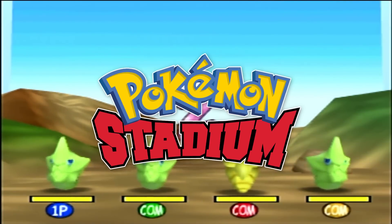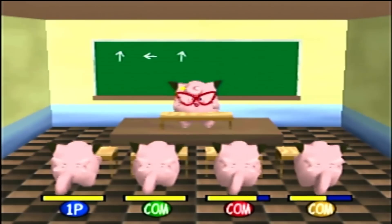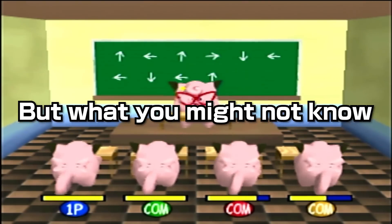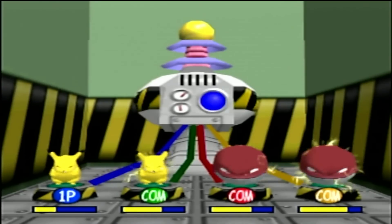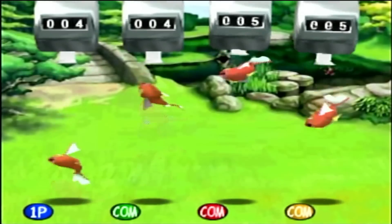In Pokemon Stadium for the Nintendo 64, there's a game mode called Kids Club. If you've ever played Kids Club, you know that you can play on easy, medium, and hard difficulty. But what you might not know is there's a secret difficulty called Hyper Mode, which cranks the difficulty an insane amount, with some of the levels actually becoming impossible.